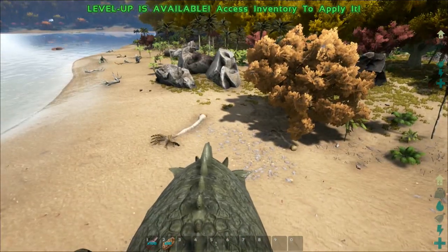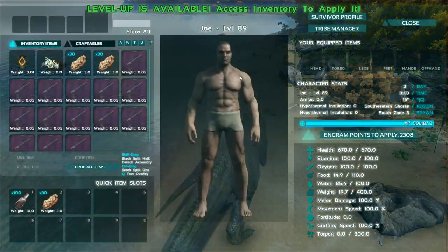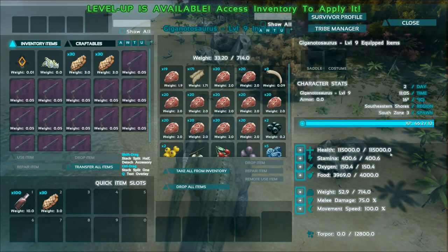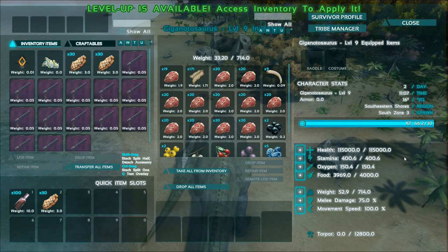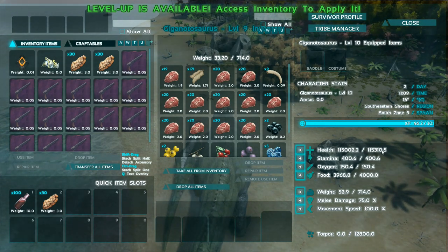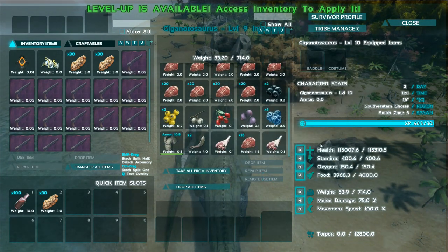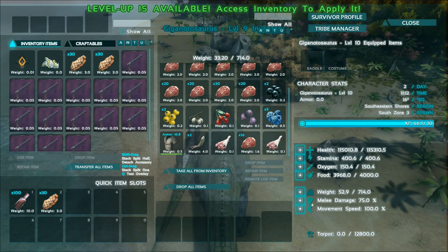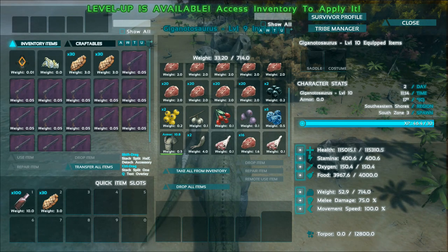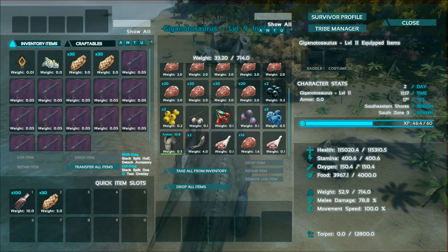I'm going to show you the stats of this when I tamed it because it is absolutely ridiculous. Right now it is level 9 — look at its stats, look at its health: at level 9 it's 115k. Now per level it only goes up by 300, which is fair considering even at level 1 it has over 100k health. Regarding damage it is really, really bad — it's only 75 and that doesn't really upgrade by much at all, so I don't really know what its skill is in.